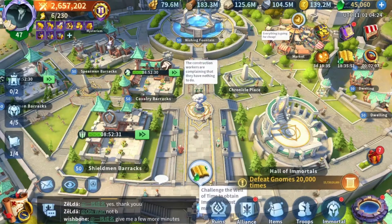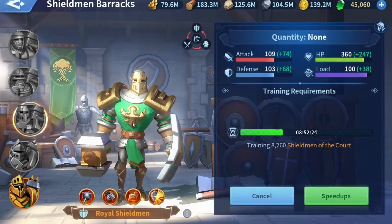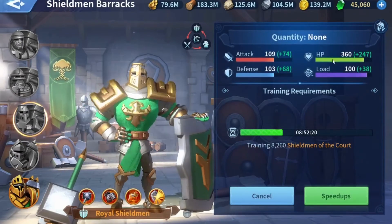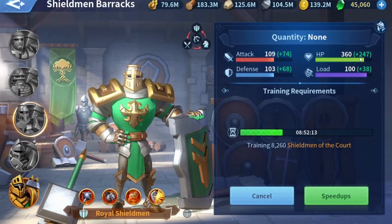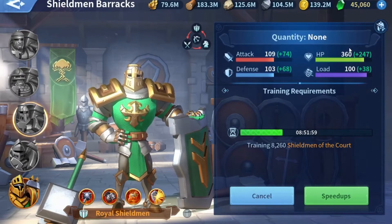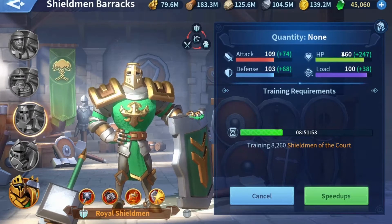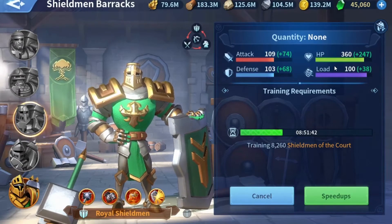What does this mean? It means that most of the troops we're using will have very low HP. For example, using T5 troops — my shieldman HP is at 360, and I'm receiving an additional 247 HP from my territory, academy, or alliance technology buffs, bringing it up to 500 HP. Without those buffs, they are going to be much less tanky and will deal less damage, with very low HP compared to the normal marches we use.